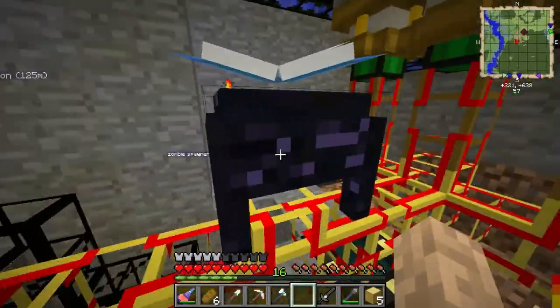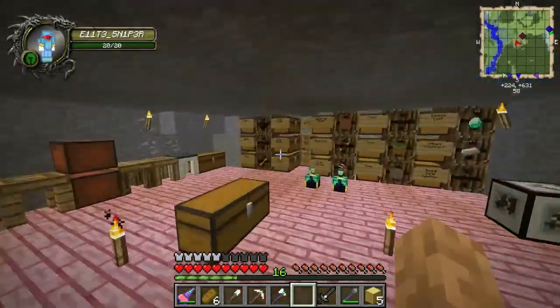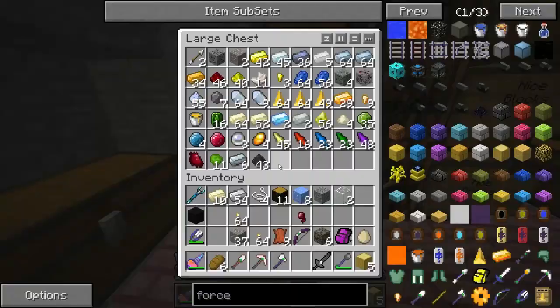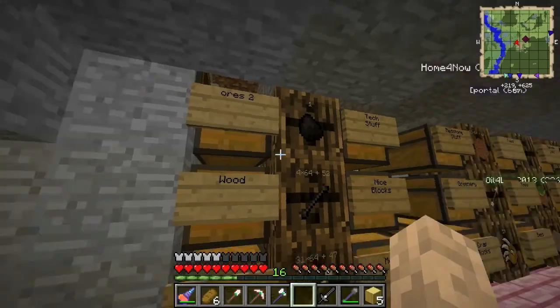The force infuser, the enchantment table, and the wither farm have basically made us balling. We're loaded in ores — we don't have that much wood but we should be getting lots from the tree farm now.